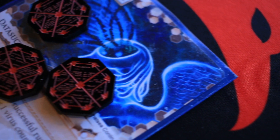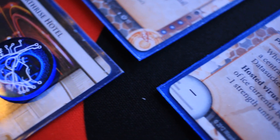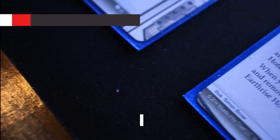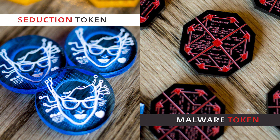So: the Malware Token is an opaque black with a beautiful red paint fill — nothing on the back. The Seduction Token is the blue transparent acrylic with a paint fill on the front and an engraving on the back to show that hidden seduction skull. We really love these tokens. For all of you who have bought our data tokens, we cannot wait for you to get your hands on these. Those of you on the fence — now's a great time to jump in, get the whole set, and make your board come alive.